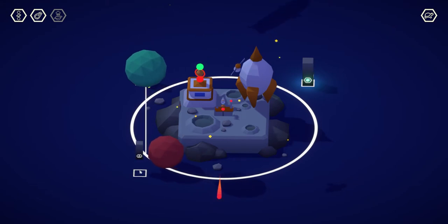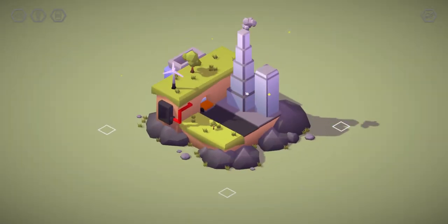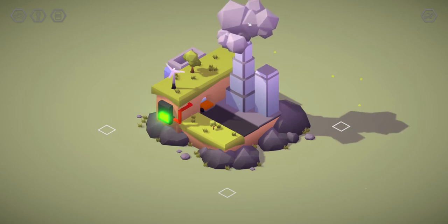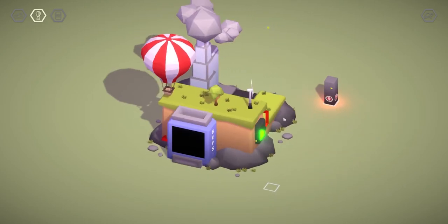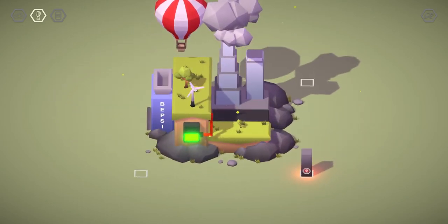The individual items in the scene that need to be resized or moved aren't always immediately apparent, and may not be directly in the scene at the start, needing you to trigger another action to bring it into view. Some of the mechanics here are really thoughtful and unique, like growing the size of clouds to produce more wind, and resizing windmills to produce more energy.